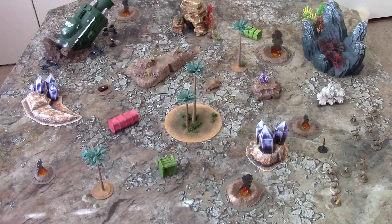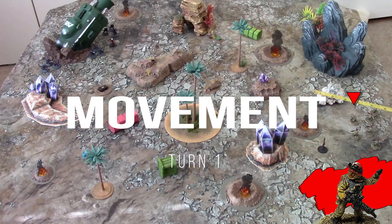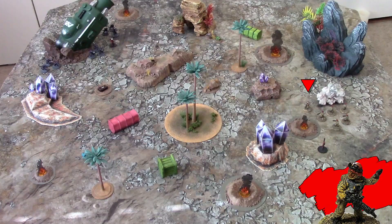Okay, here we go. I've rolled for priority — that is, who goes first each phase — and it's going to be Captain Red's team. The first phase is movement, and we'll take turns moving one unit at a time. The colonial militia's base move is four, so moving cautiously will take them four inches, but still allow them to shoot in the next phase.